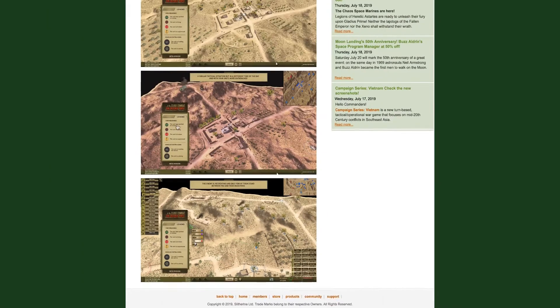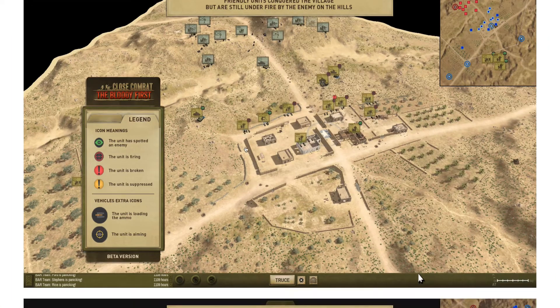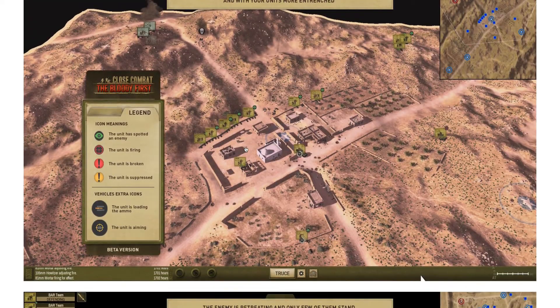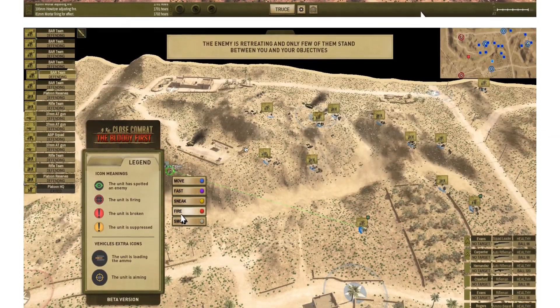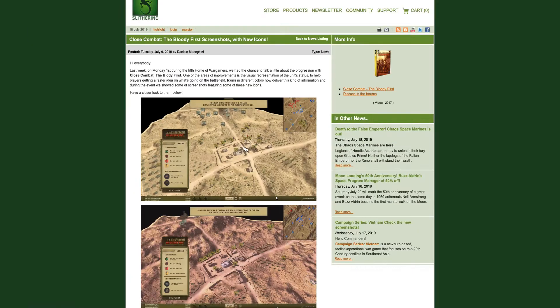I honestly think this is a good way of doing it. I like the icon selection they've gone with. I really can't wait to play this game. This quick video covers these new screenshots and the new icon system to represent the current status of units — that's gonna be cool. See you in the next one.